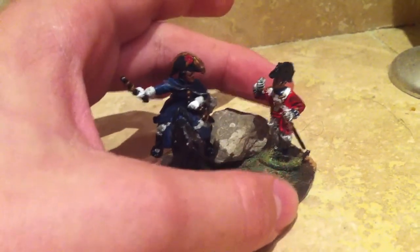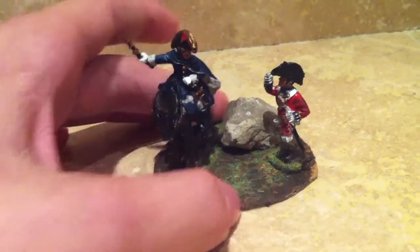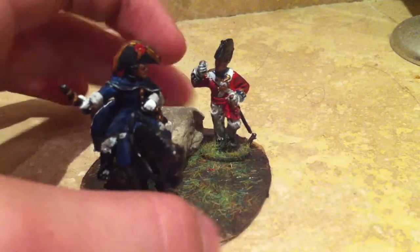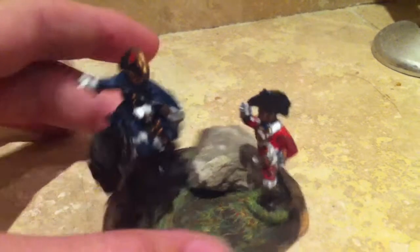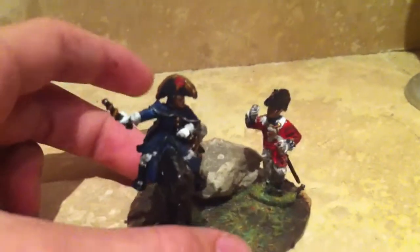I had a spare ensign from the Warlord Games Peninsula Brits kit, so I decided to stick it on a base with Wellington. I did a little bit of green stuff on him so he looks like he's holding a wine glass, having a bit of a drink with Wellington. He's an officer in the Grenadier Guards.